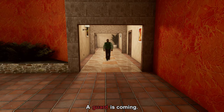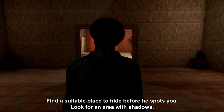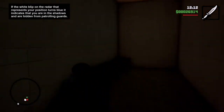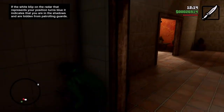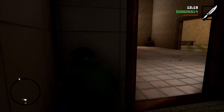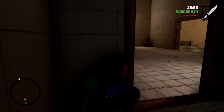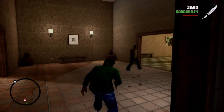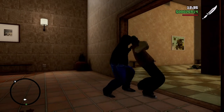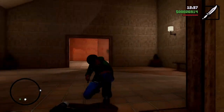A guard is coming, we need to hide. We're going to hide in here and let the geezer go past — even though there's evidence on the floor. Then we're moving on.